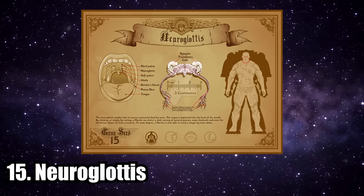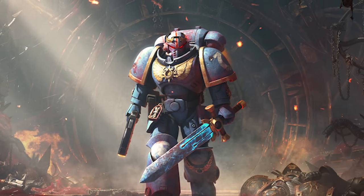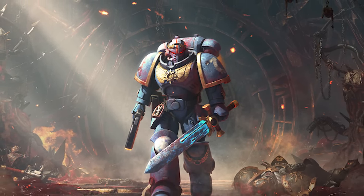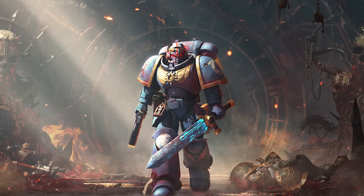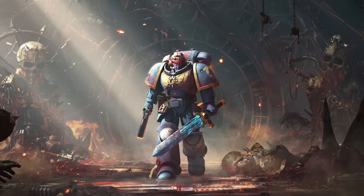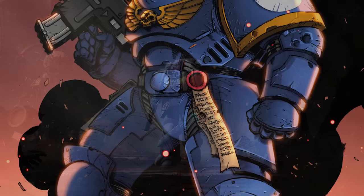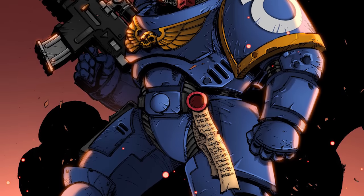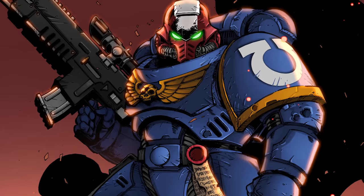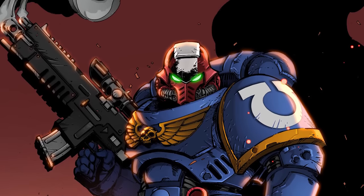Number 15: the Neuroglottis, nicknamed the Devourer. This enormously enhances the sense of smell and taste of a Space Marine. When the Astartes smells or puts something in their mouth, the implant allows them to detect every particular type of molecule in it — detecting any trace amounts of poison, learning the thing's chemical makeup, and gaining valuable insight into the odor or object's history. This further enhances their tracking ability by giving them properties similar to a canine.